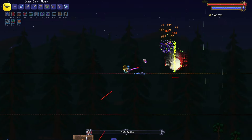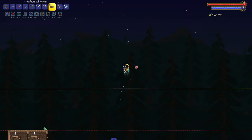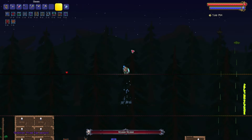Now summon the Twins first and defeat them. You can then craft the Magic Harp and Rainbow Rod using Souls of Sight to upgrade your weapons, but be sure to save at least one Soul of Sight. Now summon the Destroyer and defeat it. If you have enough Hallowed Bars, craft the Hallowed Armor set for mages. Finally, summon Skeletron Prime and defeat him.